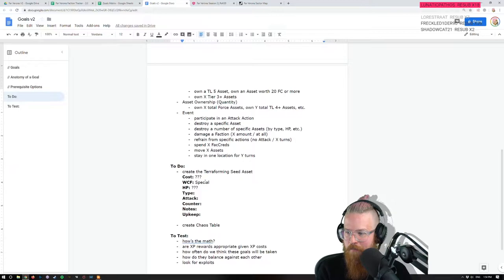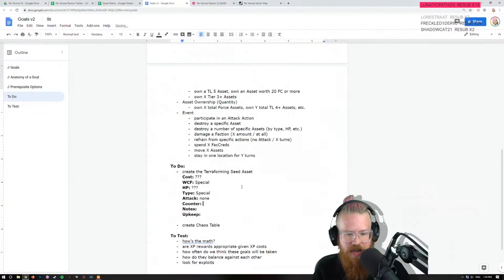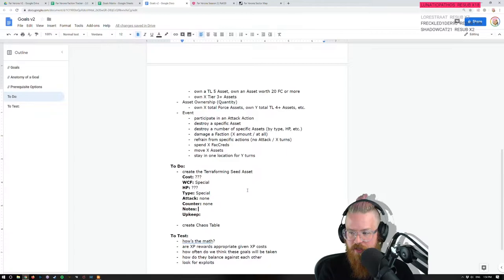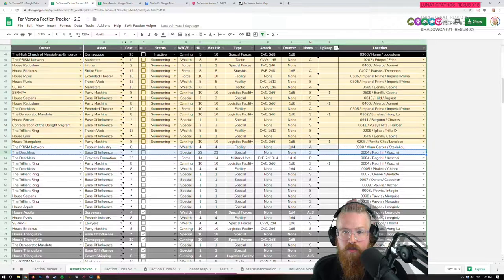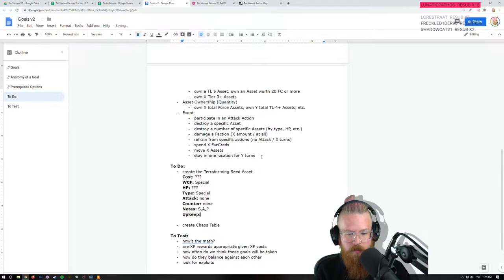I don't know about cost. It is special. It probably doesn't have much HP — like one or something. Type: also special. Attack: none. Counter: none. It's definitely a glass cannon. It definitely has the PTA tag. Notes: planetary government required. Tags: S, A, and P probably. Upkeep costs money. It's glass, not a cannon — I mean the cannon is it goes off and messes up your planet.